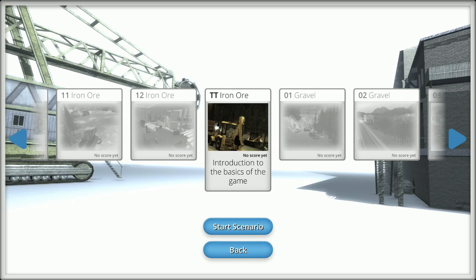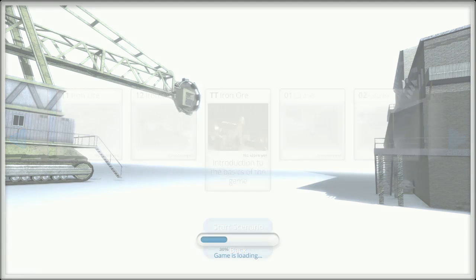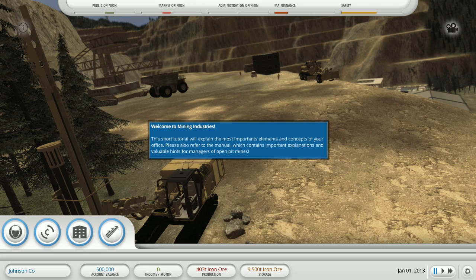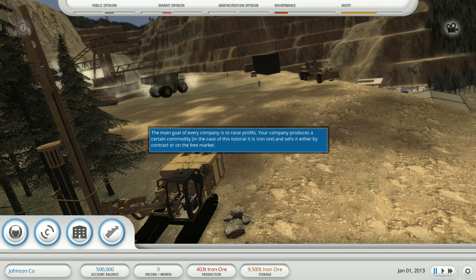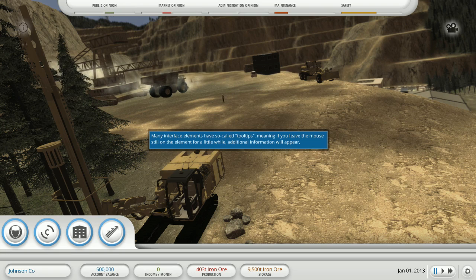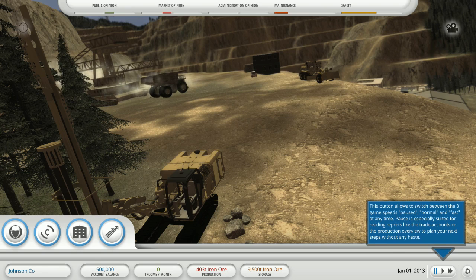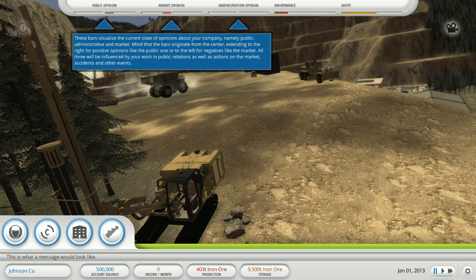Let's start a scenario — iron ore, let's start that one. Welcome to the Mining Industry short tutorial. It says raise profit, produce a certain amount of commodity. There are interface elements called tooltips. We already know how to start and stop and click around, so let's skip past that.